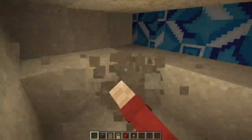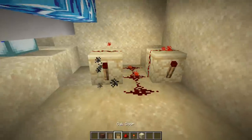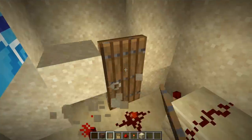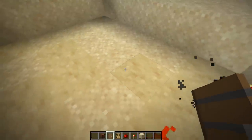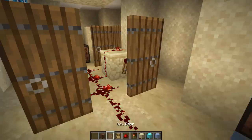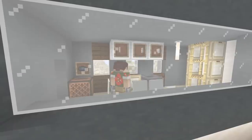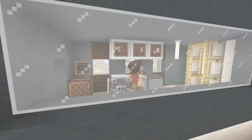Number thirty-eight: making a racket. If you go underneath or to the side of your friend's house, you can create some pretty abysmal noises using some trap doors, normal doors, and note blocks. How far you want to take it is up to you, but this would drive me absolutely insane.